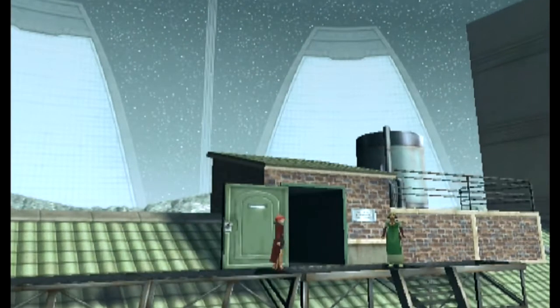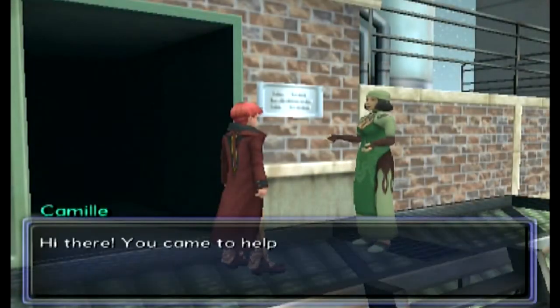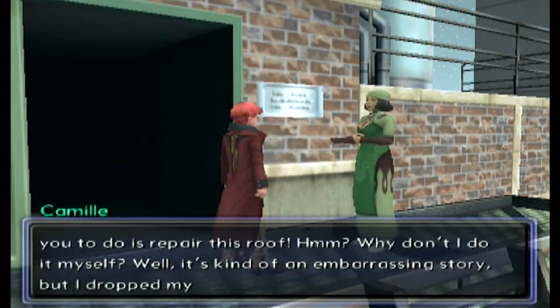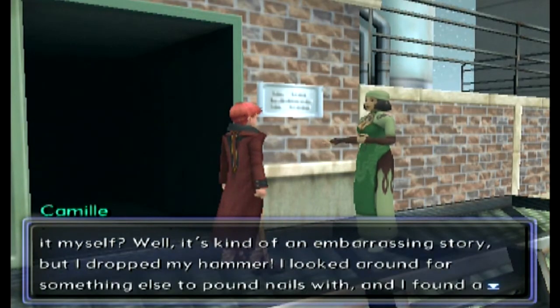This is the person I want to talk to now in order to get this path quest started. This is Camille. She says: 'Hi there, you came to help right? What I want you to do is repair this roof.' She wants to do it herself but it's an embarrassing story — she's really lazy and dropped her hammer, then looked around for something else to pound nails with.